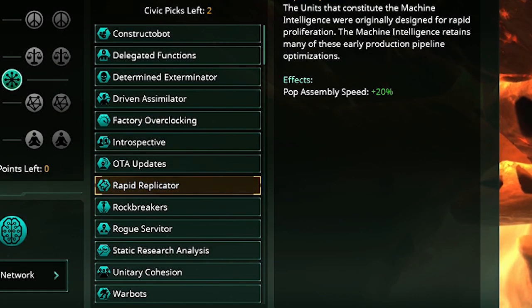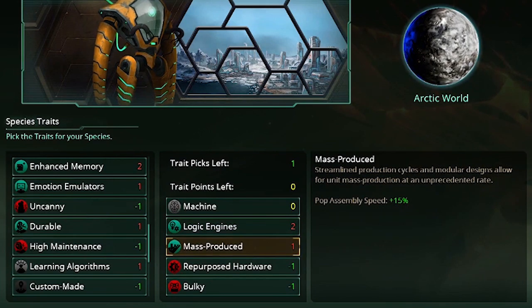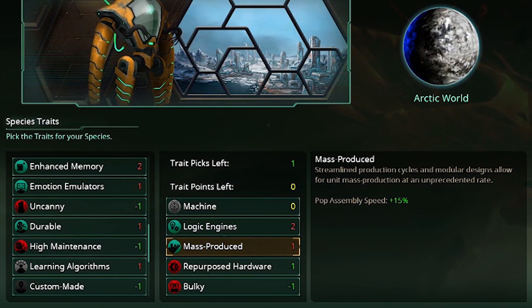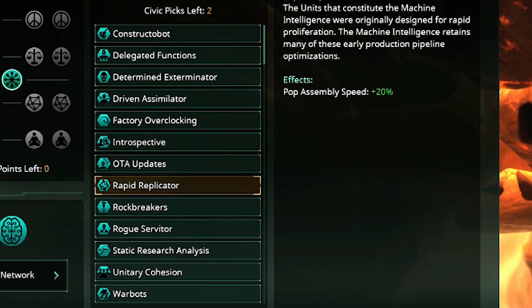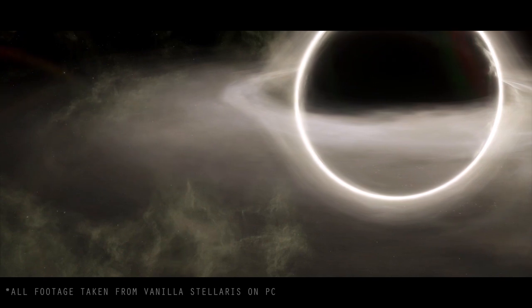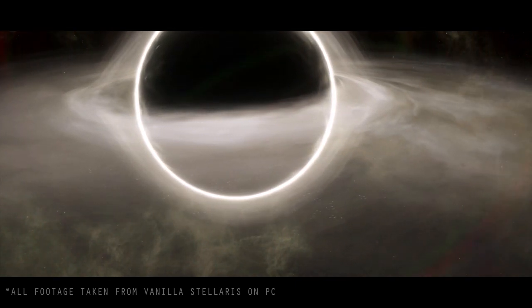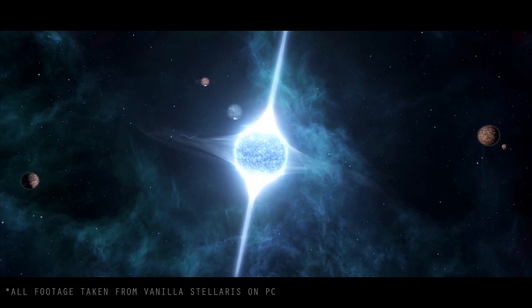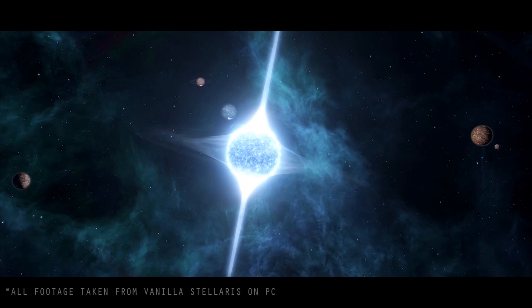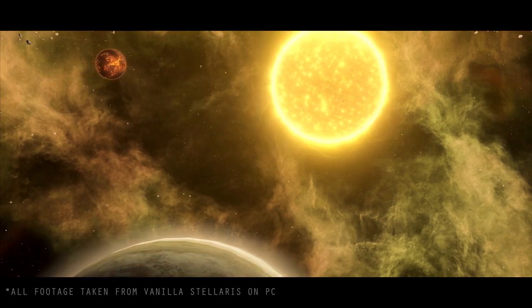The most useful is Rapid Replicator — plus 20% assembly speed right off the bat. 20% assembly speed is incredible. As covered in the trait video, if you combine that with Mass Produced you get an additional 15% assembly speed on top, for a total of 35% at the start of the game. That's incredibly powerful because machine empires don't have a habitability penalty — they can live on every planet. If you're growing 35% faster on five worlds while an organic empire is only growing on two, you'll blow past them in population size, and more pops means better economy.